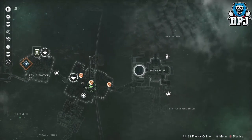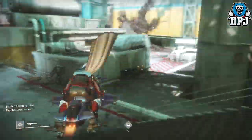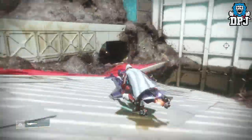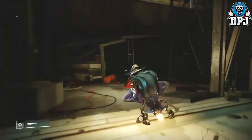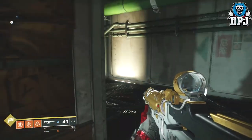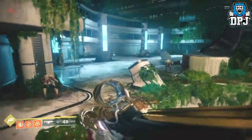Luckily today I have the perfect spot for you. So once you have collected the dust lights, you then want to head to Titan and fly into the Rig landing zone area. Once you land in, you want to follow the direction I take to the Solarium area where these Hive Wizards are located. It is a little trek to get here, but it shouldn't take you longer than a minute if you use your Sparrow.